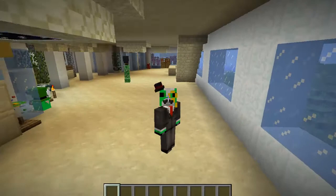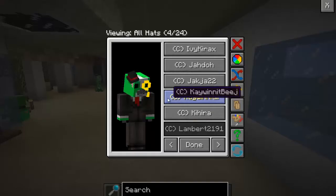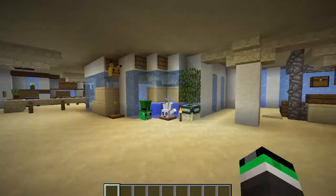Hey guys, what's up? It's the Migrating Coconut here with a Minecraft Mod Showcase. Actually, there are two mods in this showcase. One is called the Hat Mod, and one is called the Hat Stand Mod. It's pretty self-explanatory. But, if you're wondering why I'm panting — which I'm sure none of you are — it's because I just ran naked through a parking lot. But, let's get started with this.